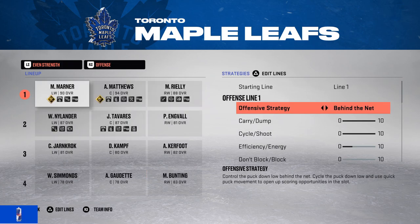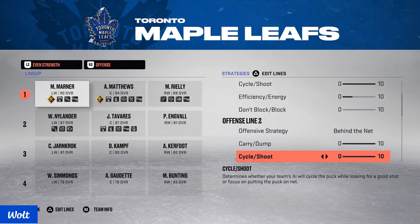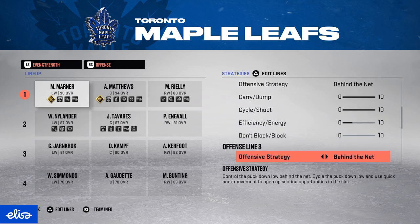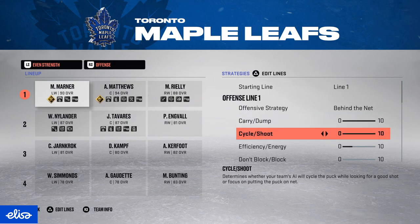Offensive strategy and sliders — this is what I won the European GWC with in the summer. Basically, carry dump makes your players cross the opposing blue line with higher speed and more risk the higher the slider is. I have it at maximum because I'm running conservative and my players aren't moving up the ice as fast, so I counteract that with the dump slider on maximum and leaves on early.